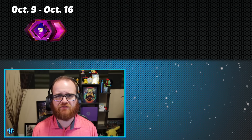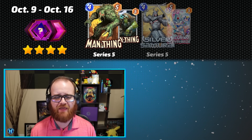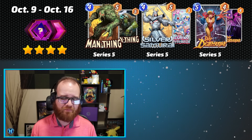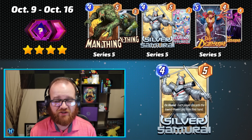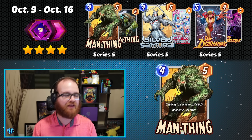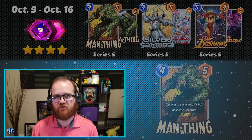Our next Spotlight Cache running from October 9th through October 16th contains The Man Thing as a new Series 4 card release, and then Silver Samurai and Lady Deathstrike as returning Series 5 cards. Overall, I give this cache a rating of 4 because Silver Samurai is a pretty reasonable format staple in a number of decks. In general, I would recommend spending collector's tokens when you're chasing Series 4 cards, so if Man Thing is the only card you're interested in this week, I'd probably hold your caches if you can afford to spend tokens.